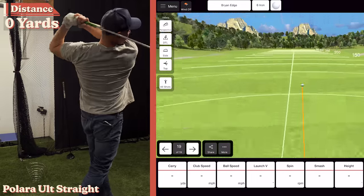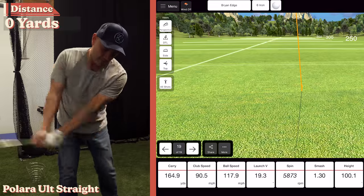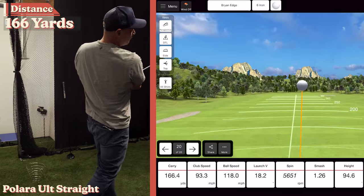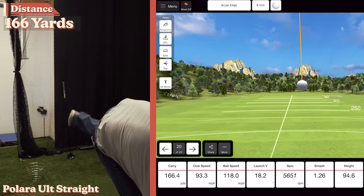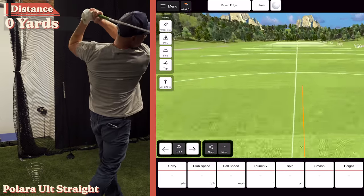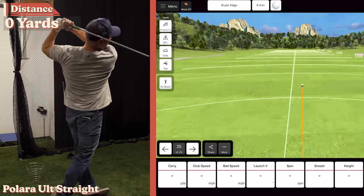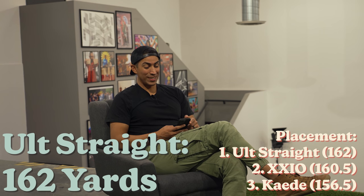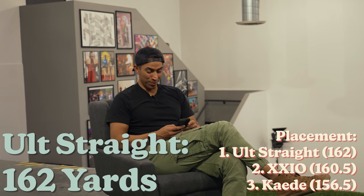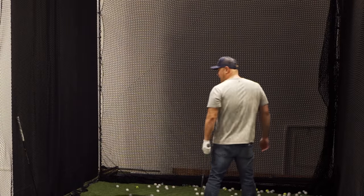Now this is the Pallora Ultimate Straight. 164. Oh, bad tip. It is straight — pretty much, a little right. One more — 162. So our order is we're both correct so far. Except I already lost a side bet — I lost 25 bucks. So that's just on the side bet, we're still going on the $50 bet. This is the Pallora Extra Distance Anti-Spin.